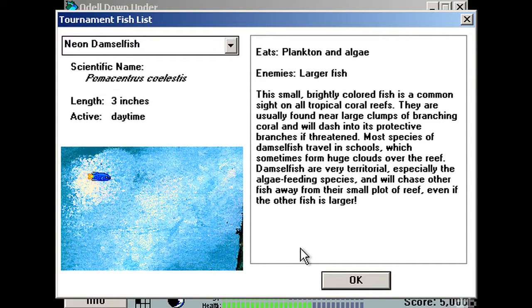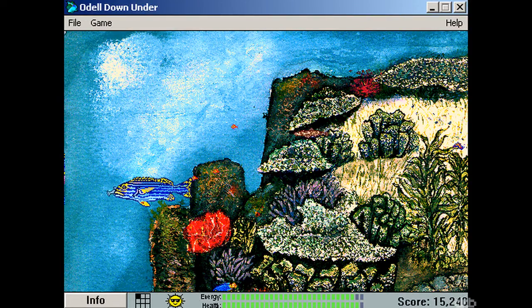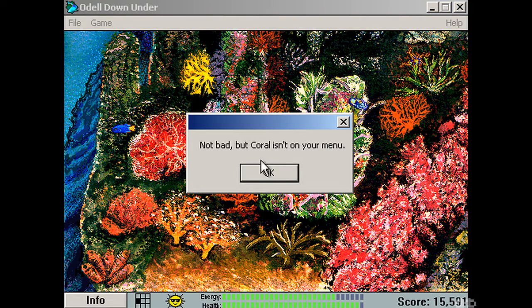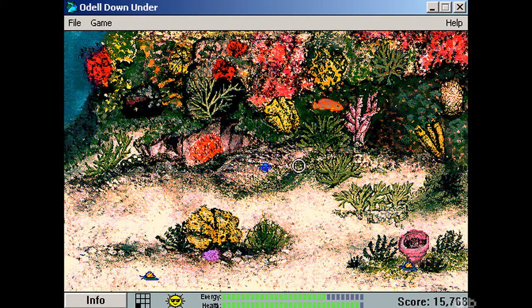Alright. Neon damselfish — plankton and algae. I never see algae in this. Enemies: larger fish. Aw yeah, here we go. Is that algae? No. How can you say you like algae but hate plants? Is that algae? It's coral. I don't know what algae looks like in this game. Is this a different song? This is awesome. Where is algae? It's gotta be something green. Oh, plankton.